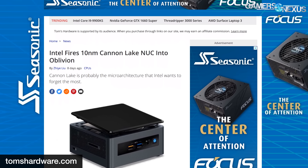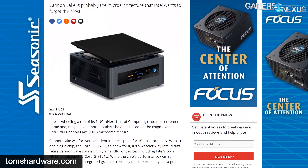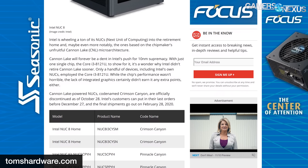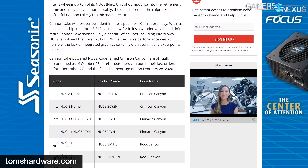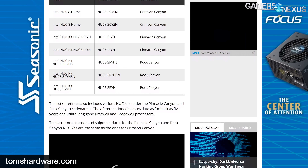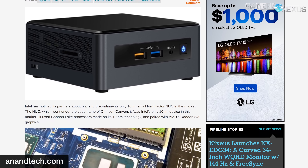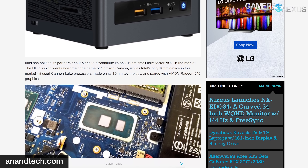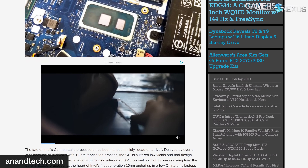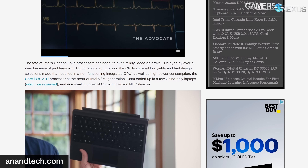Intel has pounded the final nail into the coffin for Cannon Lake, sending several of its NUC devices out to pasture, most notably its Cannon Lake-based NUCs. Cannon Lake was at one time supposed to herald the arrival of Intel's 10nm era, but constant manufacturing hurdles yielded Cannon Lake as mostly a bad memory for Intel, especially in the wake of Ice Lake. It encompassed exactly one SKU — the i3-8121U in the Crimson Canyon NUCs. Intel has officially discontinued the Crimson Canyon NUCs, with orders taken through December 27th and final orders shipping February 28th, 2020. Also discontinued are Rock Canyon and Pinnacle Canyon NUCs using the extinct Broadwell and Braswell CPUs.